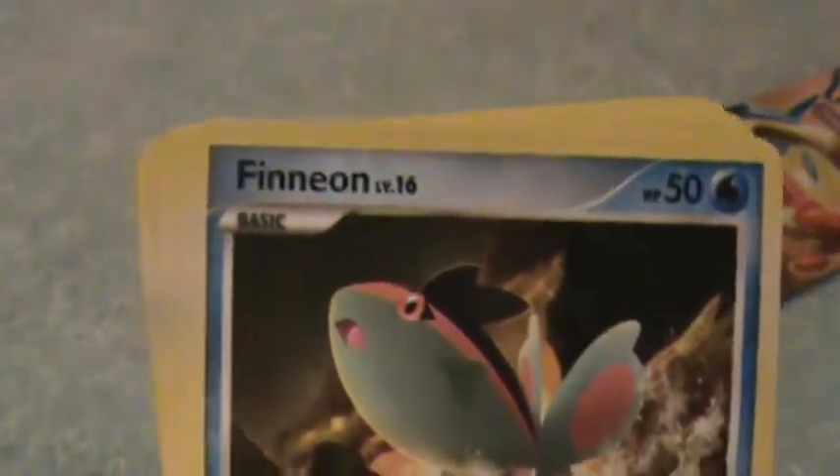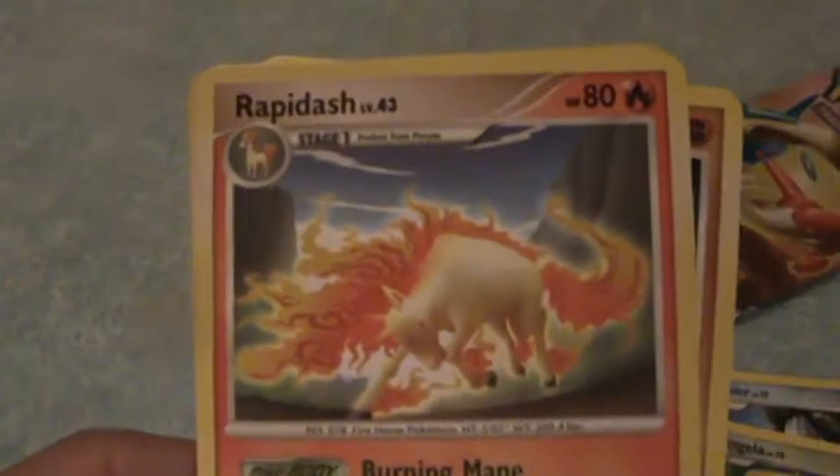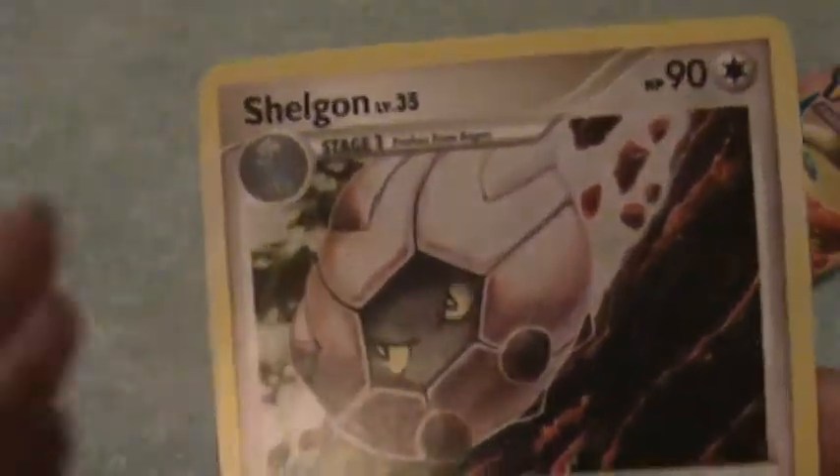Okay, here is a Finneon, Snover, Tangela, Machamp, Duskull, Electrode, Rapidash — kind of really pretty there — Pupitar, Trainer, and a Scizor.